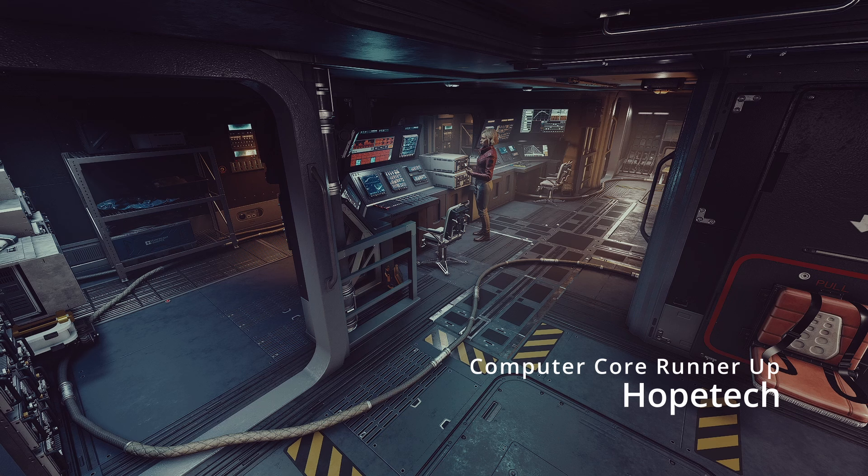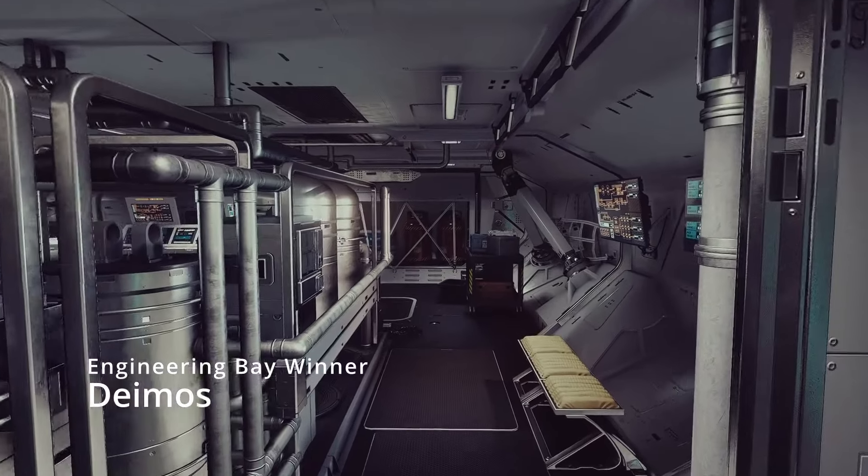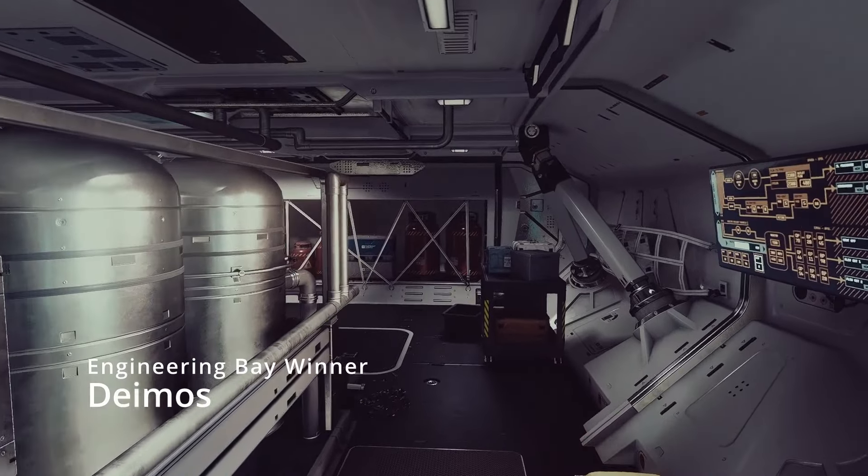The runner-up for the computer core is the Hopetech. I'm not a big fan of the cable mess all over the floor, but I do like the floor plan — it kind of has some twists and turns, and there's a little center command bunker area with a window, which is a nice touch.